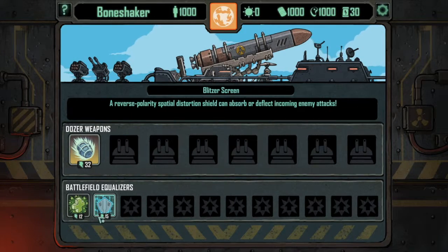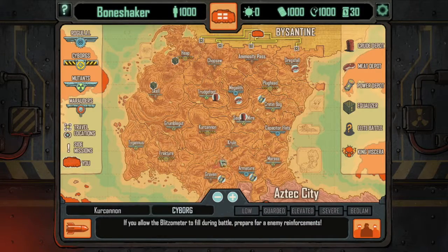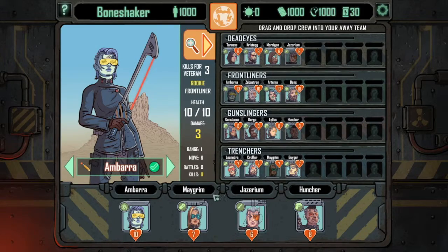Armaments — this is basically a list of your weapons and equalizers you currently have on the dozer. And the crew page — here you can see and read about your crew before you enter battle.